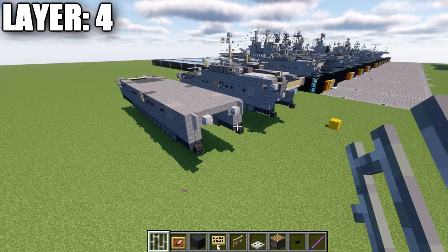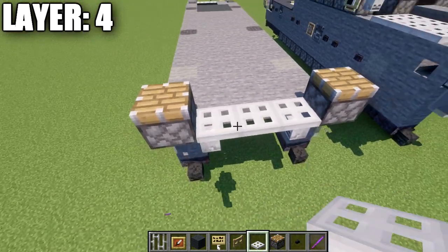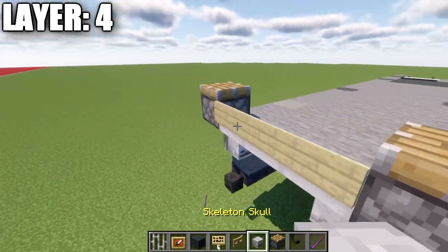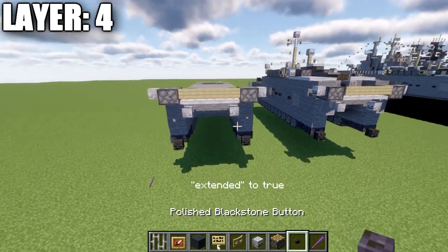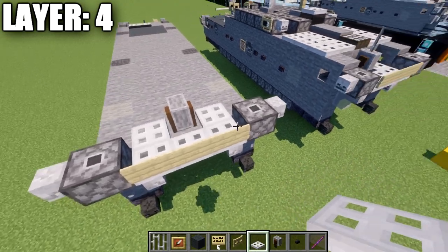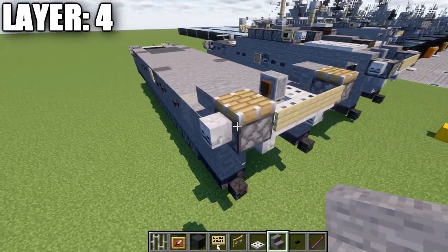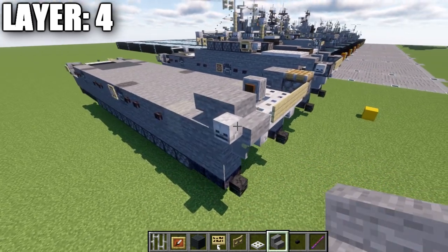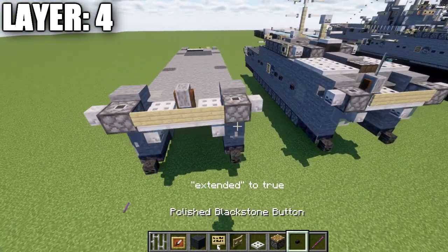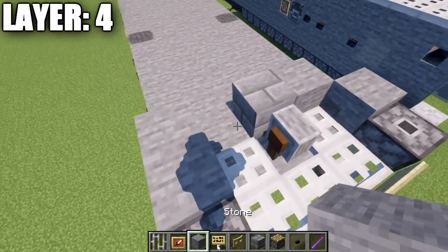Moving into layer four: we place a piston on top of the light gray pistons and a row of three iron trapdoors across. Then birch wood signs on the sides of those iron trapdoors, and a skeleton skull coming off the side of those pistons on both sides. Right-click the piston to get rid of the wood portion. Then place a grindstone in the center, an iron trapdoor to the sides, and a stone upside-down stair behind it. Note: if you're on a different version, you can place a stone stair instead of a piston, though the piston is the best block choice here. Use the debug stick to get rid of the wood on those pistons.